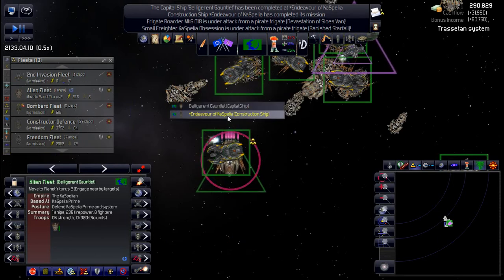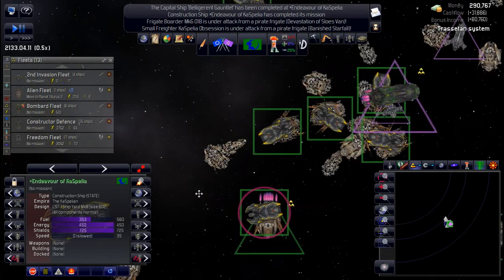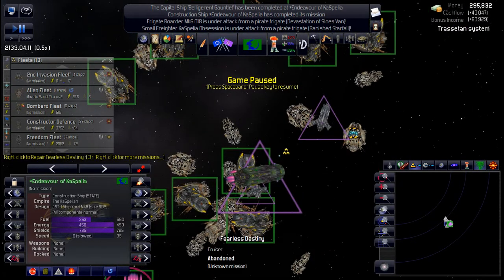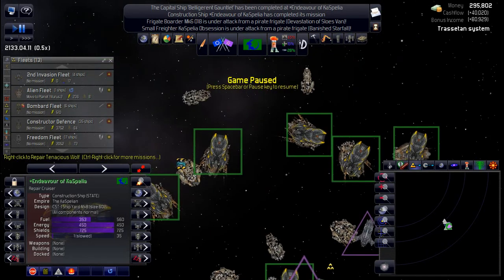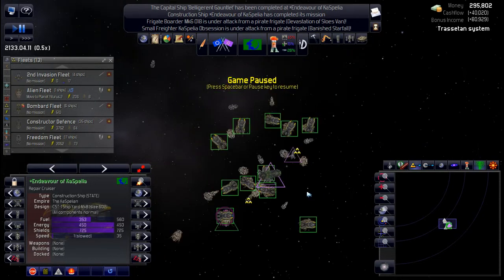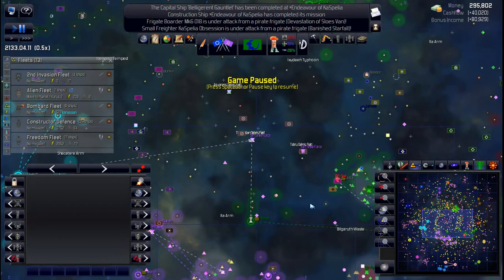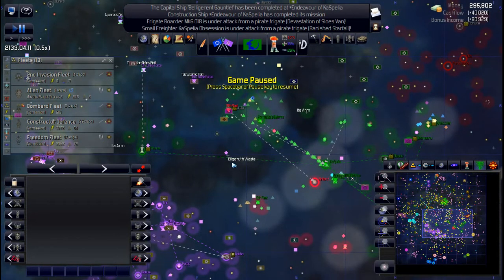You, Mr. Construction Ship, can start on another ship. Do we have any more capital ships out here? Although that cruiser almost looks done — it probably won't take too long to finish. So go do that one. That cruiser doesn't look too bad either, so we'll be able to get a couple of cruisers fairly quickly. That's underway. If I can get a bunch of those together, I'll create a fleet to go stomp pirates with.